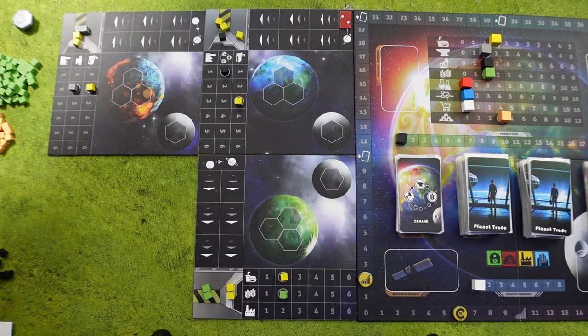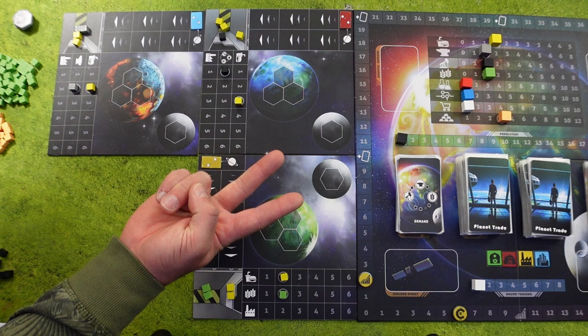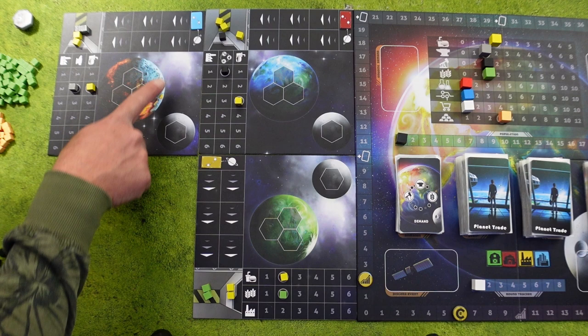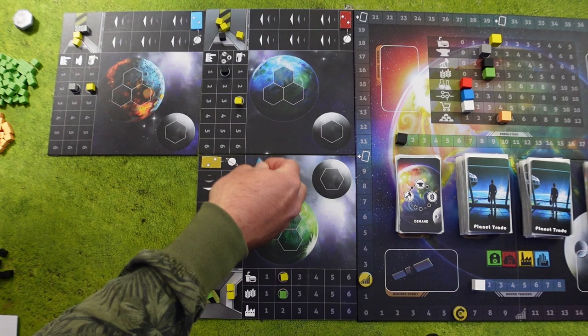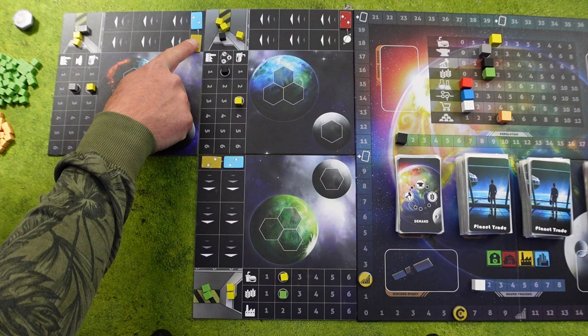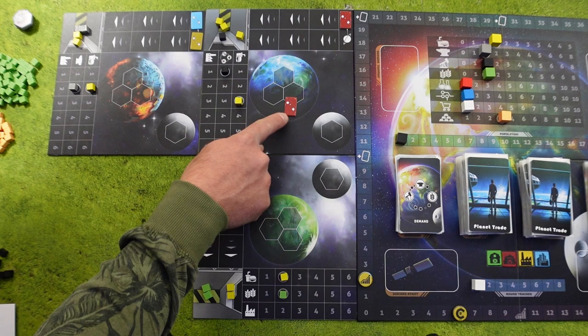When each player has placed out their planet and filled the resources, they also get to place out one of their trade route tokens on the planet they picked. When every player has placed out their first trade route token, we get to place out the second one as well. But now we start with the last player and go counterclockwise placing out the tokens, and you cannot place your token on the same planet unless you have no other choice. In this case the blue player was last, so they place out their token first, then we go counterclockwise to yellow, and lastly the red player places their token — but they have no choice but to place it on their own planet again.